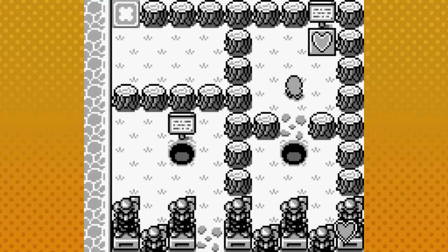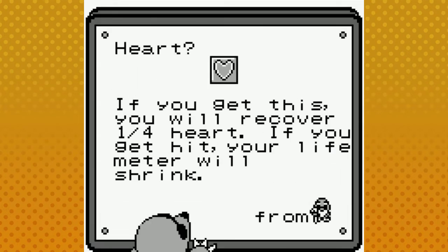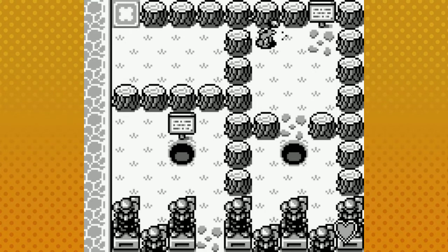He'll be okay if his name is old man mole, he'll be alright. At the bottom right corner of the screen you can see my health — my current health. If I were to take damage I would lose part of that heart, and this would fill me back up. Same thing from old man mole — I'm one step ahead of old man mole.